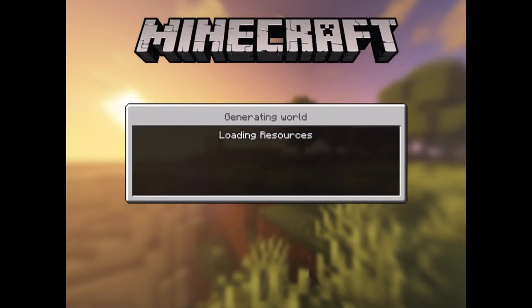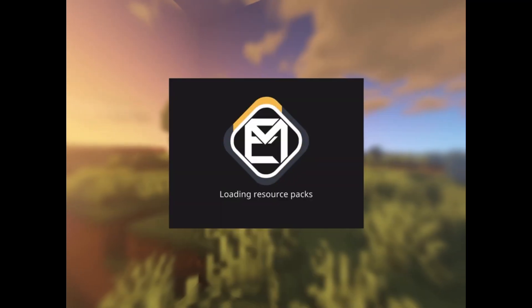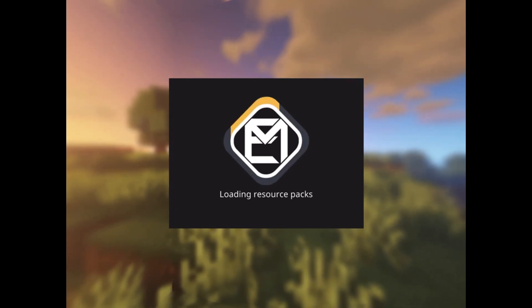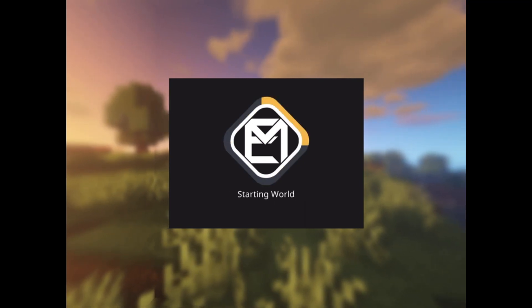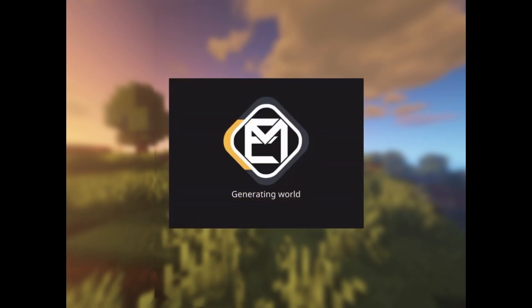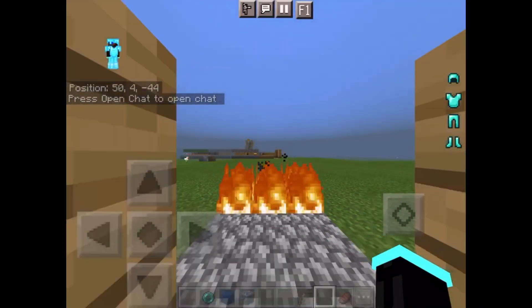I should probably showcase some of the textures or something. Let's see — I know I have a texture showcasing world. Okay, here we go, texture showcasing. I made this world actually to showcase Astral, but it turned out to be really bad and I just didn't showcase it. I still used to use it though, just cause I like the GUI. But it's very bad — well, it's a client for sure, but there's a lot of things that can be better, especially in the latest version.